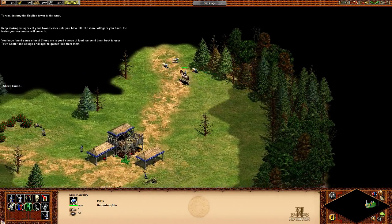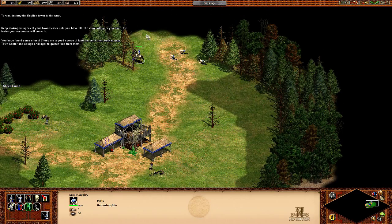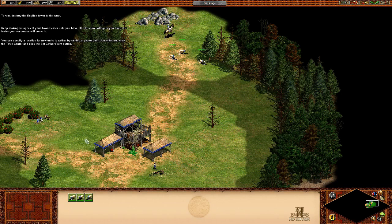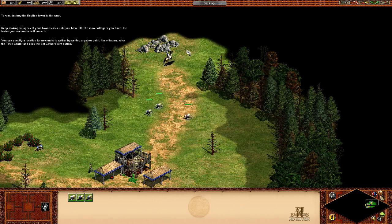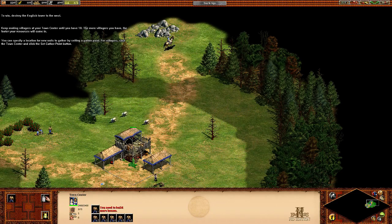We found some sheep! Sheep are a good source of food, so send them back to your town centre and assign a villager to gather food from them. You can specify a location for new units to gather by selecting a gather point — click the town centre and click the set gather point button. I've already shown you that — that's that button there.